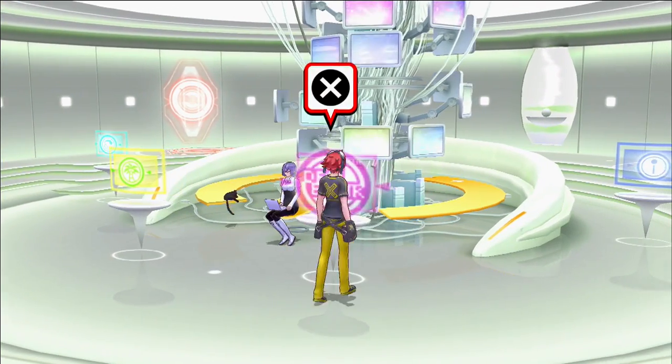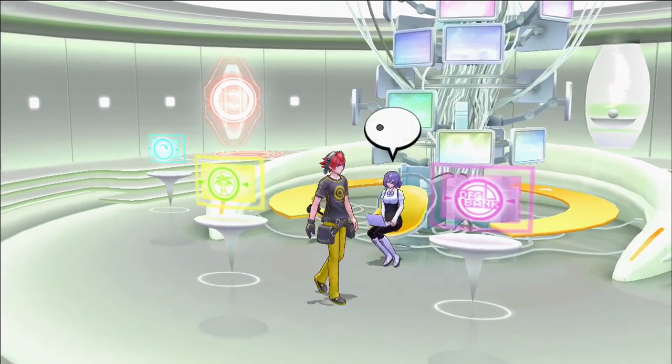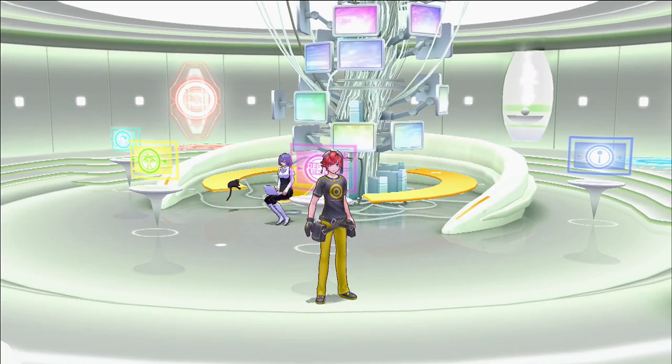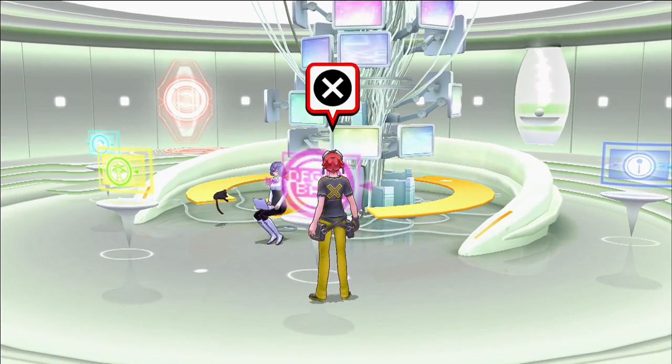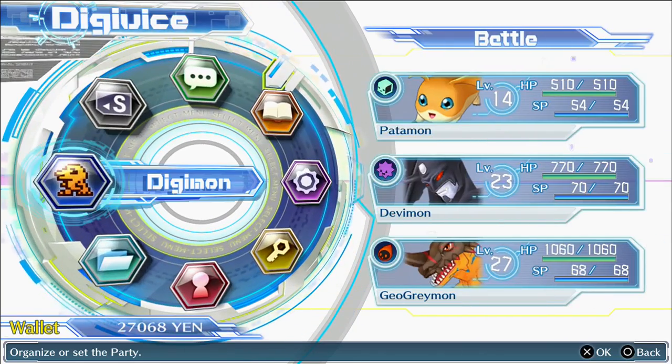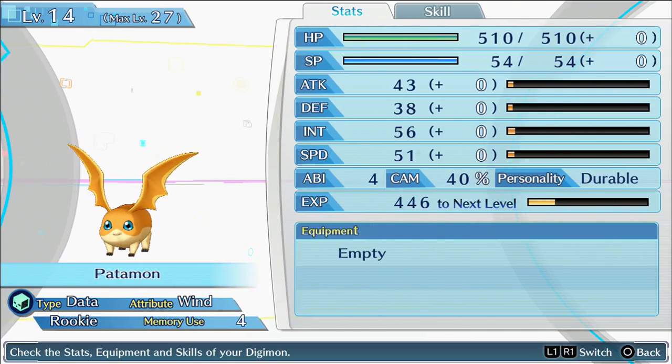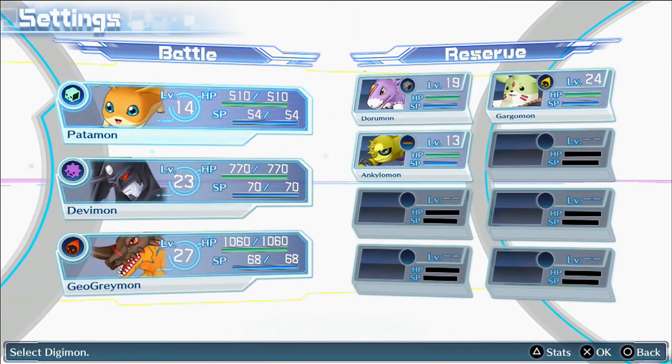Now this is a very simple process, but it's also a very tedious process — both of which are very easy to do, which is kind of an oxymoron. I'm going to use Patamon for this example. You can see his ABI, which is short for ability in this game, is currently four.